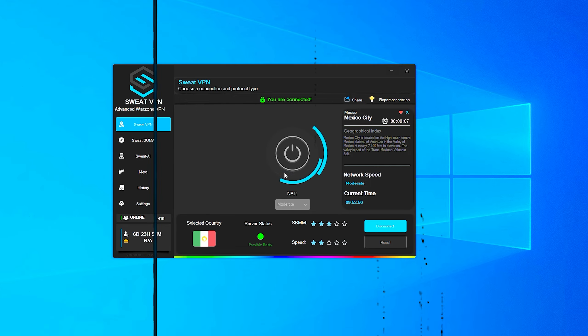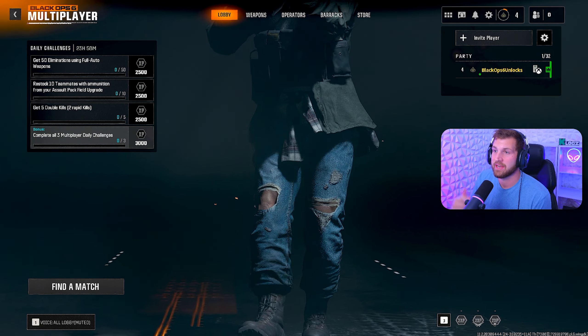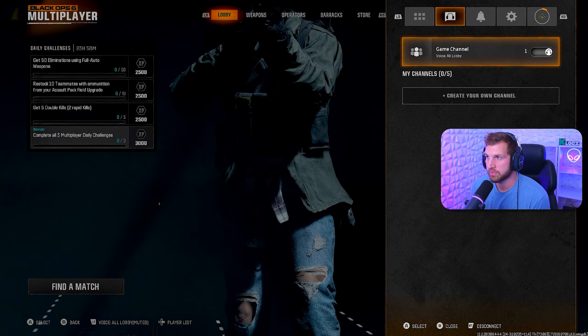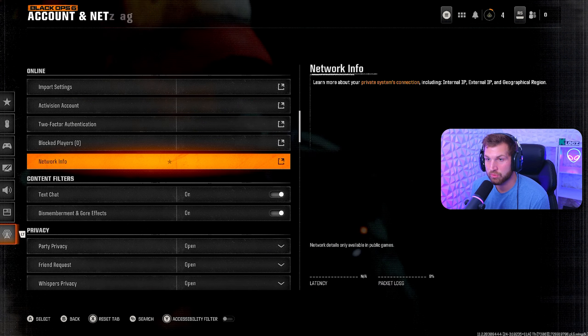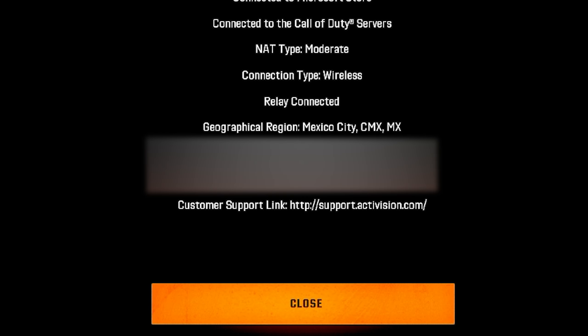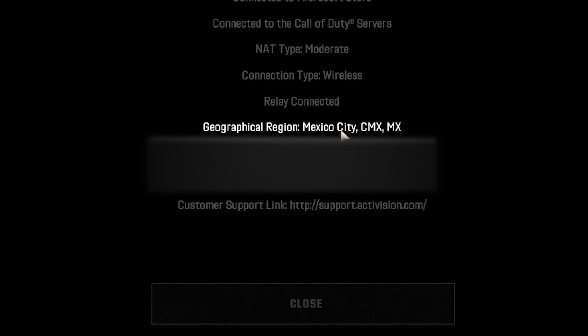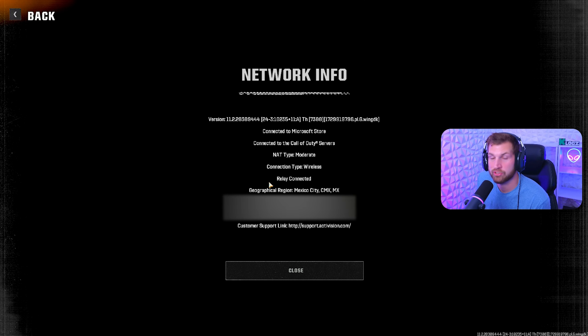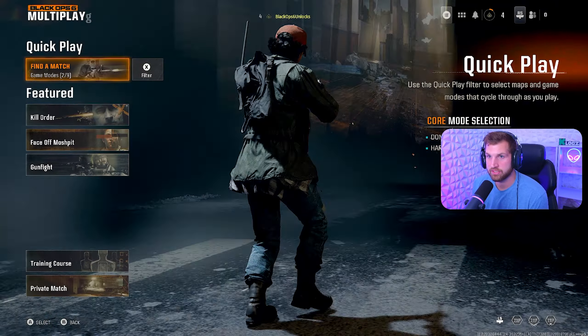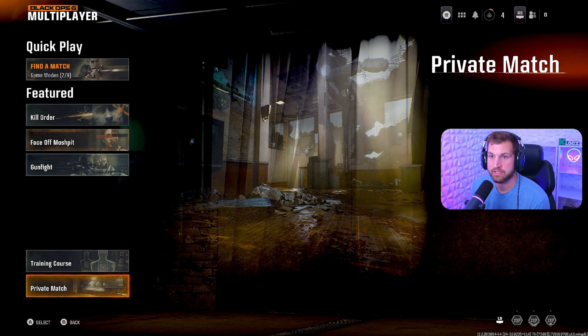We're over on Black Ops 6 now. If you want to know if your VPN is working, go to Settings, then Account and Network, and find Network Info. When you click on that, it actually shows that I am connected to Mexico City. So as long as your geographical region has been changed, you're good to go. The VPN is on and running. Now that I know it's working, I'm basically just going to search for a match and the lobbies will be a lot bottier.